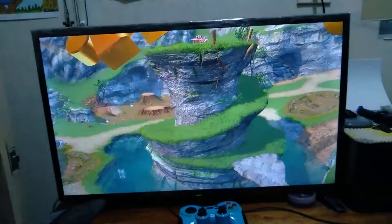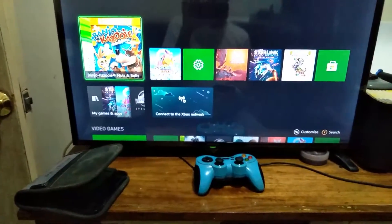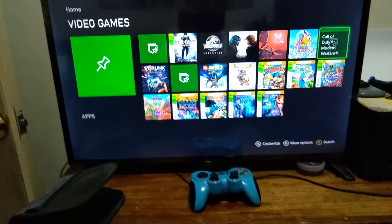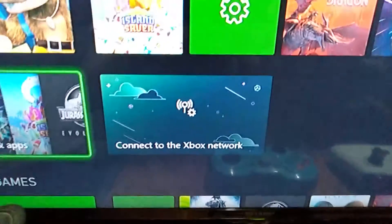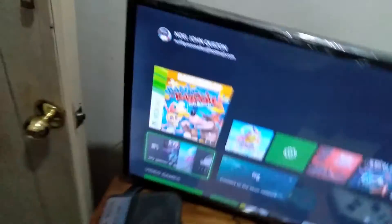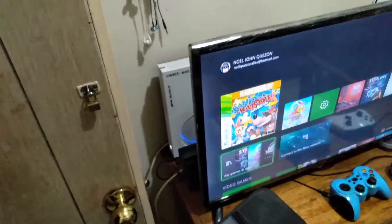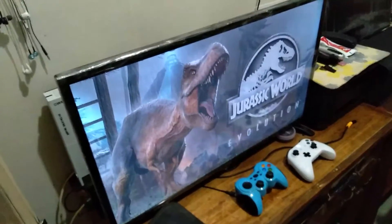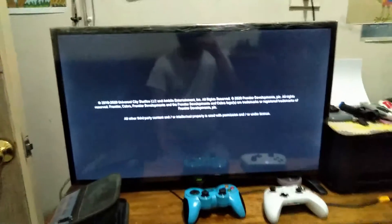Now for a disc game. As you can see it says connect to the Xbox network, but I can work offline. I press and insert the disc — Jurassic World — oh my god, it works! It can work offline.